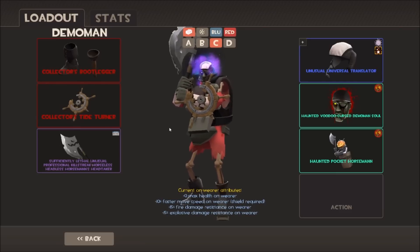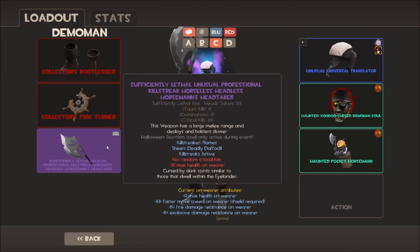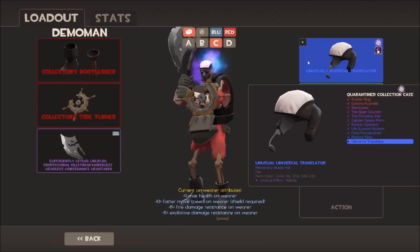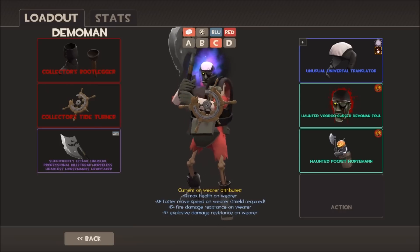I have a third loadout for Halloween - I'm not a good Demoknight at all, but I try sometimes. I've got Collectors Bootlegger and Collectors Tide Turner, and then the sufficiently lethal unusual professional killstreak Horseless Headless Horsemann's Headtaker - unusual head taker with a professional killstreak, strange, tradable, a bunch of strange parts and a Halloween spell. I've got my Universal Translator with Nebula effect - I'd love to make more loadouts themed around the Nebula hat. He looks like a zombie spaceman with the haunted Pocket Horsemann on his back.